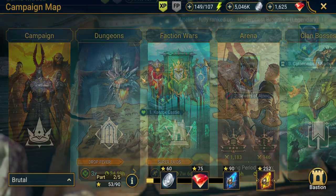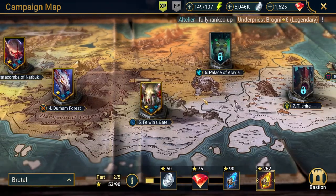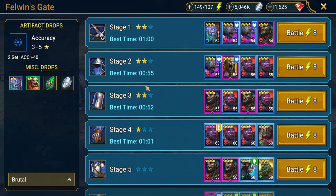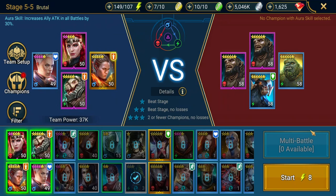So let's go into one of the dungeons real quick, and I can just show you how. I don't know if I pushed Felon's Gate enough yet, but let's just go to the last level because I just leveled up my Aethel too, so she might be a little bit more of a help now.